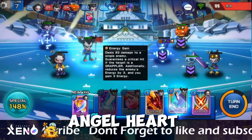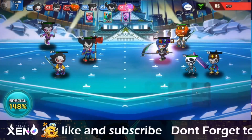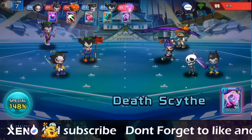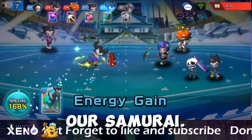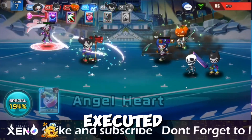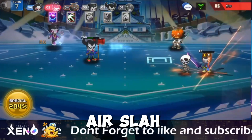Angel Heart to his Necromancer and Energy Gain. He attacked with Death Scythe and executed our Samurai, but we have executed his Necromancer too. He attacked with Air Slash and Gravity.